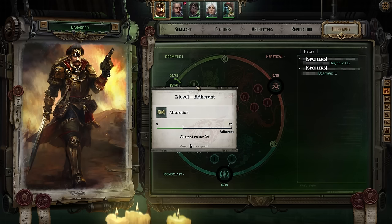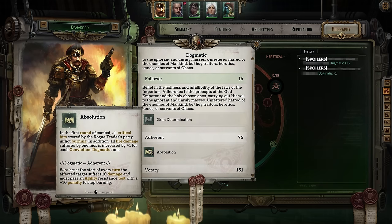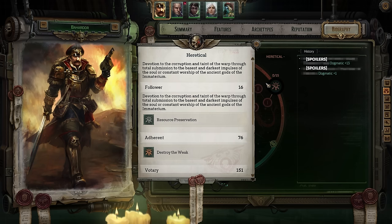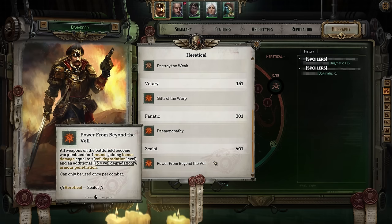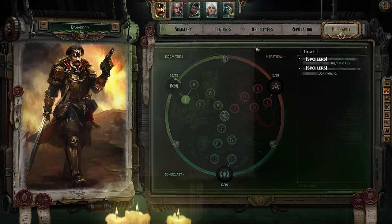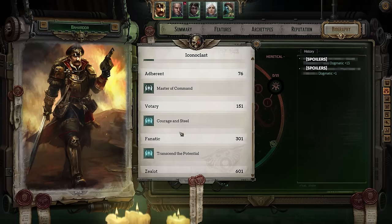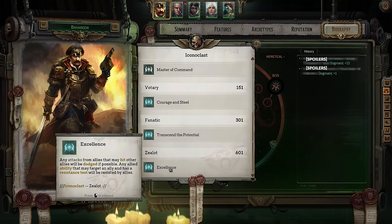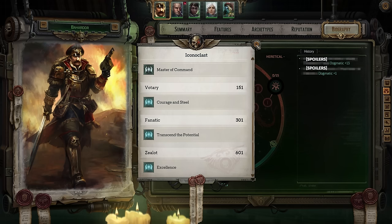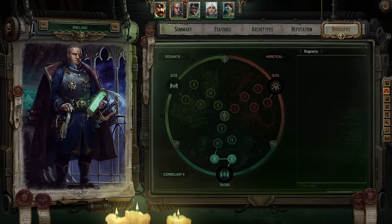As an adherent to dogmatic views, for example, you're more likely to inflict burning damage and cause more fire damage. Heretical unlocks will often push you into using psyker powers that are typically avoided because of the danger they invite. As an iconoclast, you'll find your party members more resilient or otherwise able to tap into their best abilities much more easily. These extra effects aren't the only impacts of your character leaning towards one of these categorizations — there will be a direct impact on how party members, NPCs, and the story at large respond to who your character becomes.